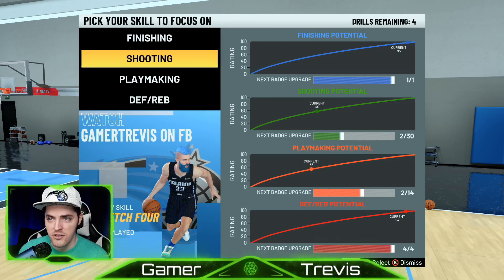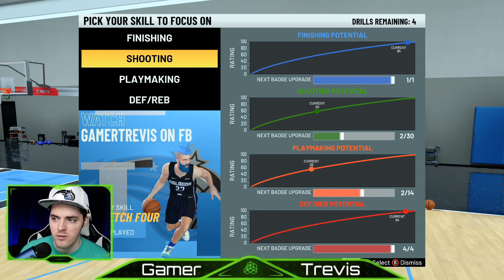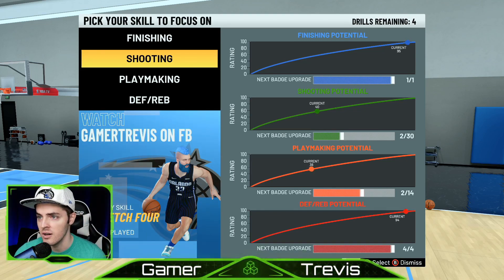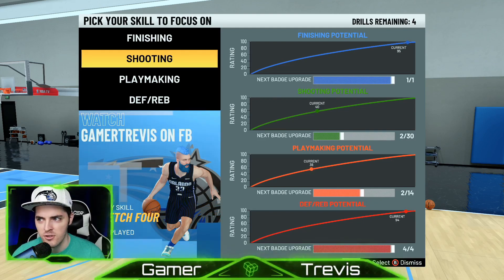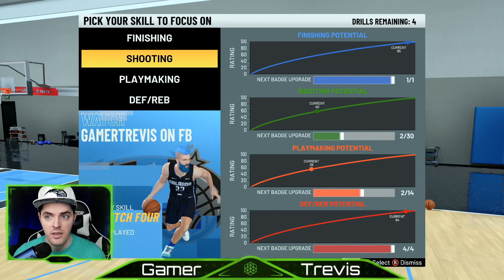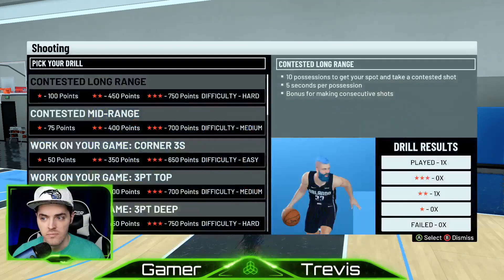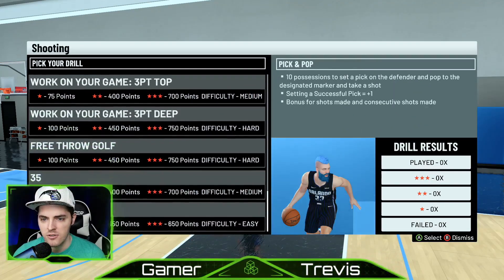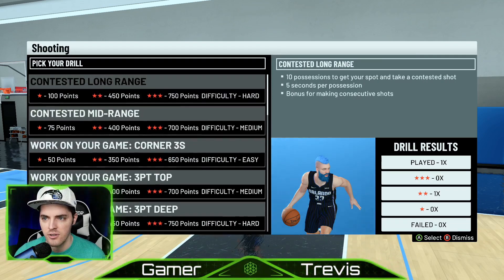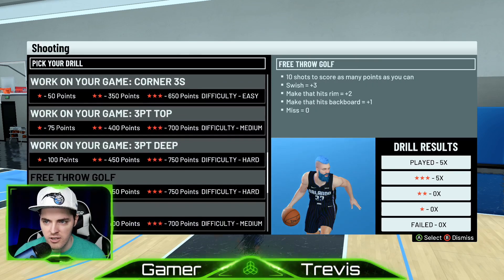Now, a lot of you are probably going to want to get that shooting badge because that's one of the hardest ones to level up. I've already maxed out — I have a stretch four here. I've already maxed out the one finishing badge and the four defensive rebound badges, but I've got 30 shooting badges to unlock and I'm already only two out of 30 down. So the quickest way to do that is just go to shooting and then go all the way down to free throw golf.